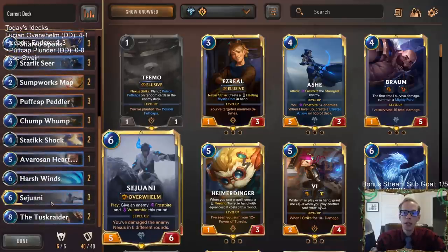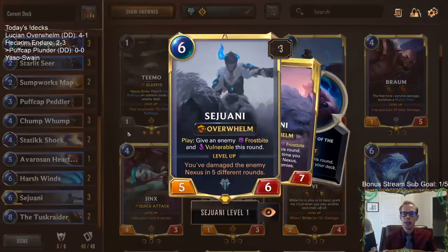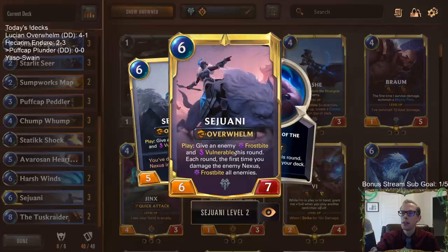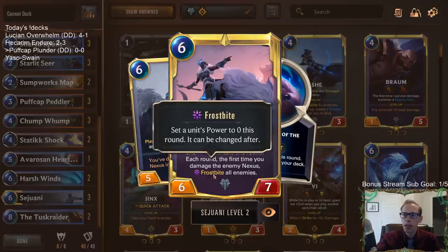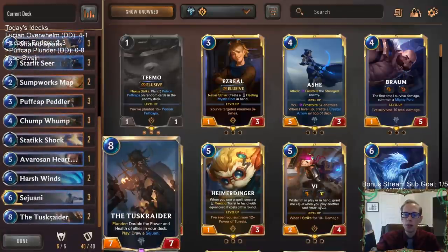Our other champion is Sejuani, and these two work really well together. Whenever your opponent draws a Puff Cap, that triggers Plunder — they take damage per turn, damaging the enemy Nexus. All you have to do is damage the enemy Nexus in five different rounds and Sejuani levels up. Then each round whenever they draw a card with a Puff Cap, frostbite all enemies. So if you get them drawing enough Puff Caps, you're frostbiting all their enemies every single turn and they just can't kill you.